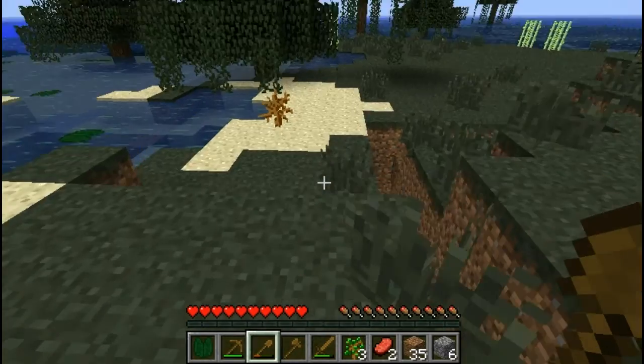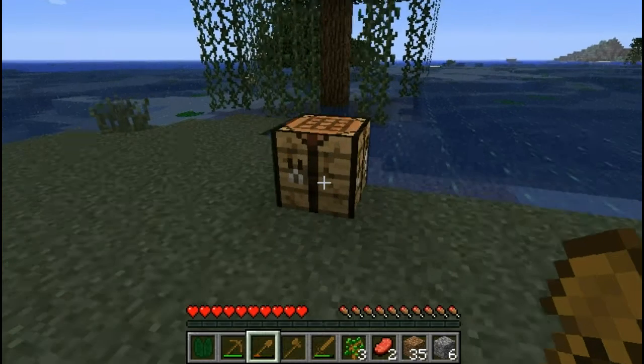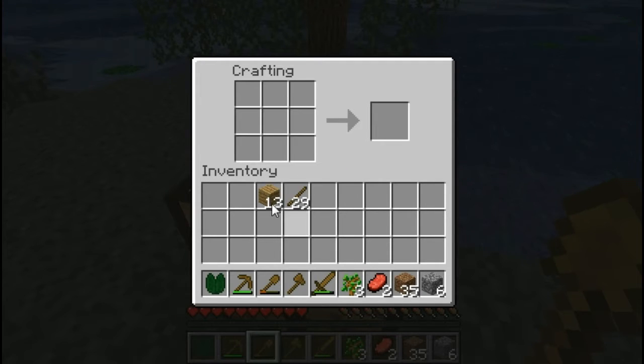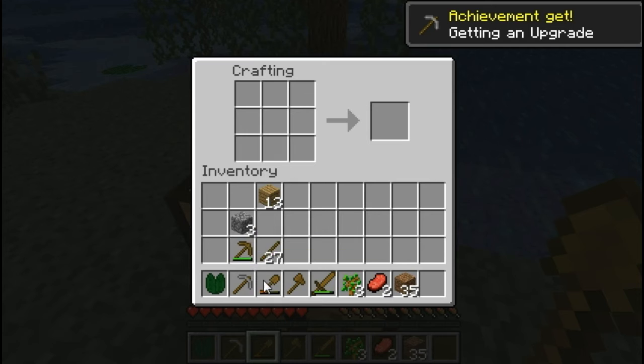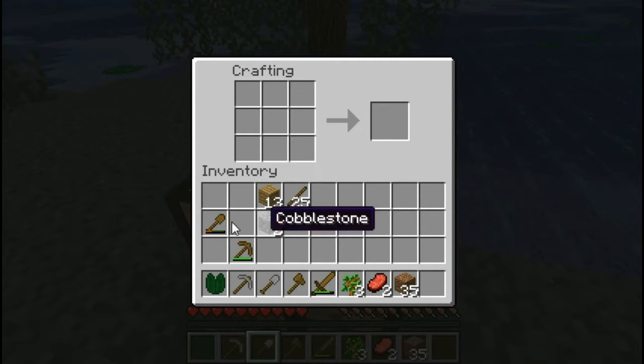I can make some little steps out of there, come over to my workbench and take this cobblestone. When you break stone up, it turns into cobblestone. I can lay that there and make a stone pickaxe, which is a lot better than just a wooden pickaxe — and a stone shovel as well. You see that little bar down there? That's the health, so to speak, of your tools.